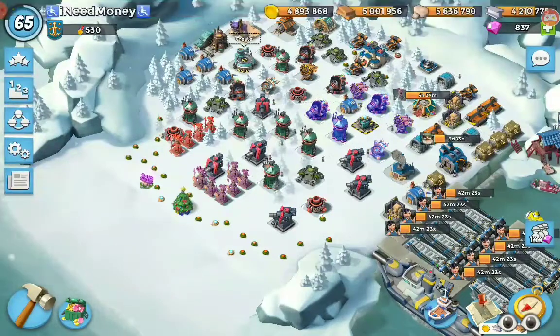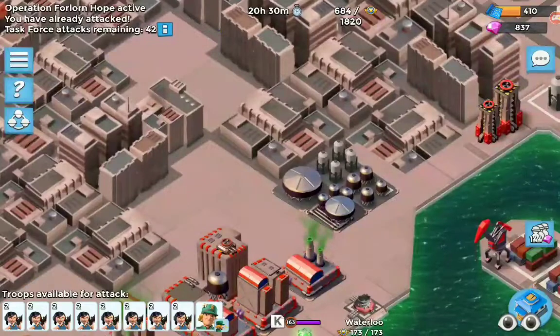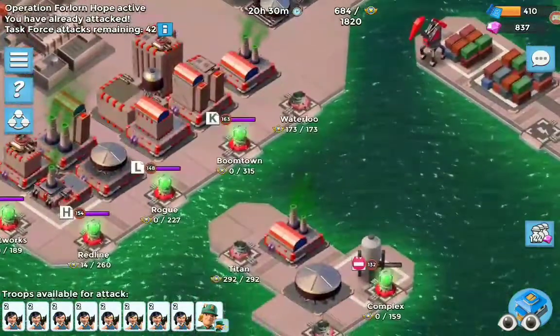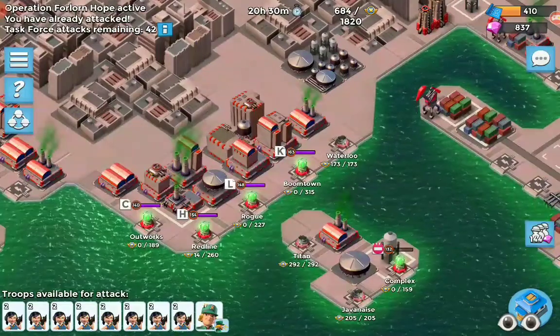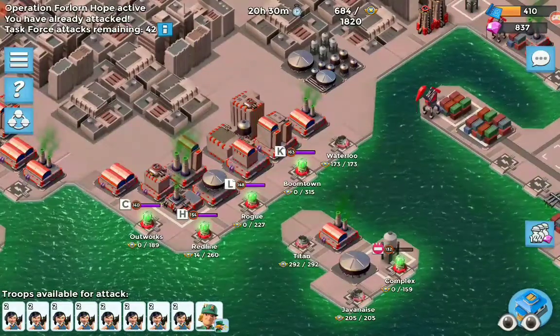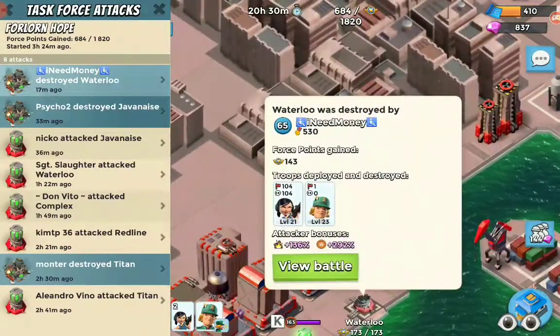What's going on fellas, so it's another hit. I did an operation here — Forlorn Hope — kind of went bad. The map that I hit was already set up.